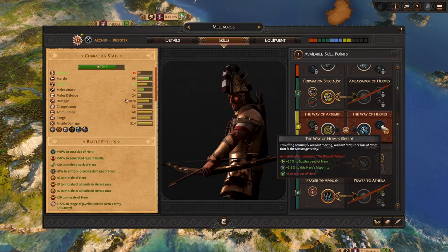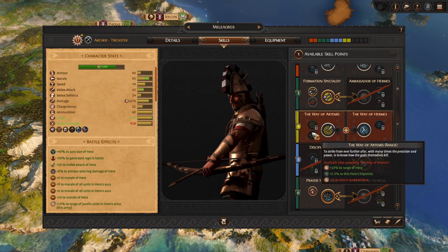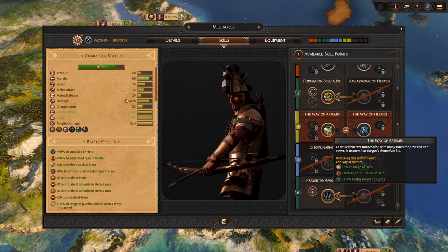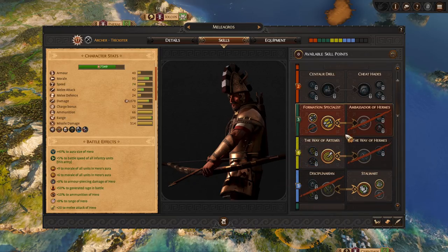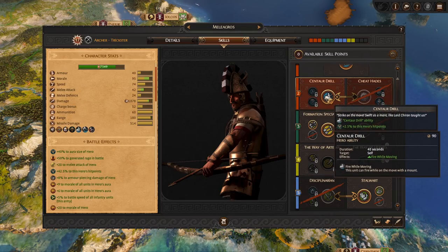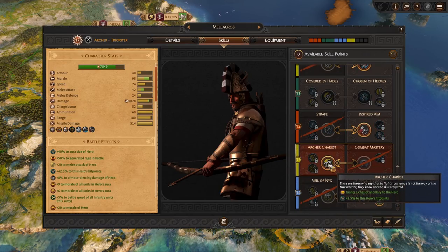Extra speed for the chariot minus armor — that could work. That combo is not bad, but getting a ton of ammo and range — that's like 30% ammo plus 8% range — sounds very strong actually. The chariot's already got enough speed boost. I think I'm just going to take that one. Oh, hold on — fire while moving. Must have. We got the chariot, we need centaur drill, or else it's really not worth it. Good thing we caught that.